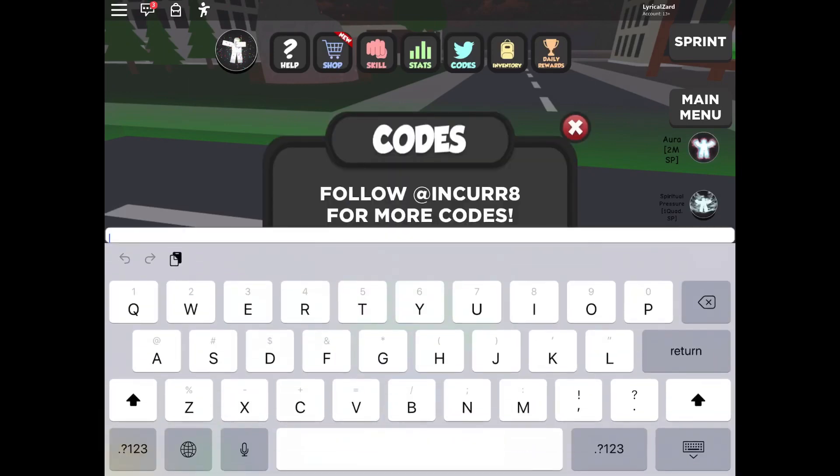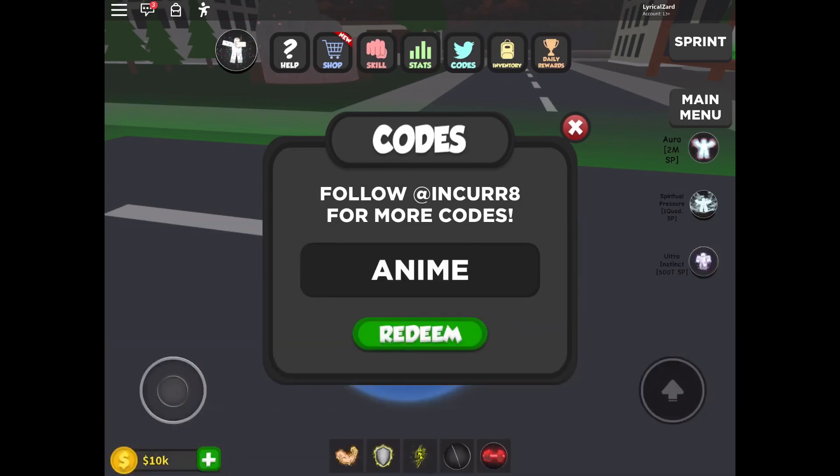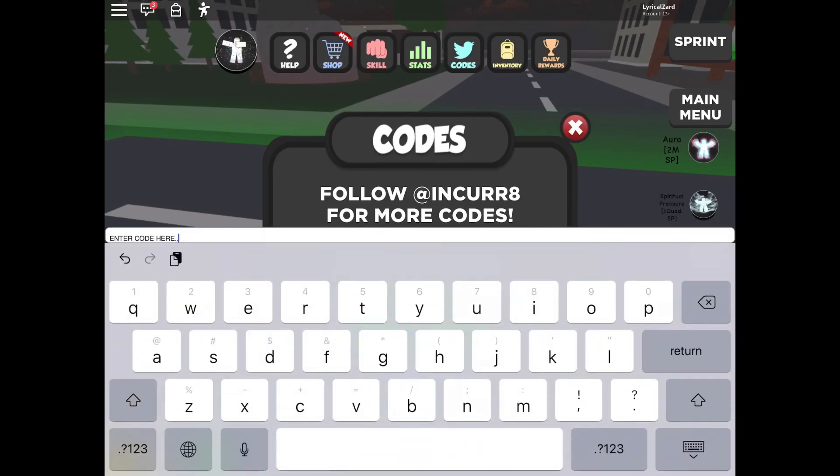The next code is ANIME in all capital letters — A-N-I-M-E. You guys can pause the video if you need to. I'm gonna redeem this code super fast because there's tons of codes for this game. Anime — code redeemed successfully!